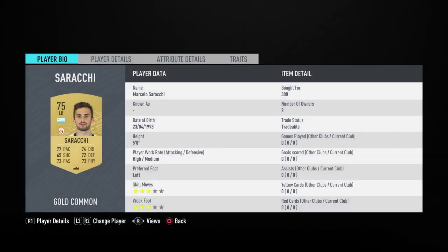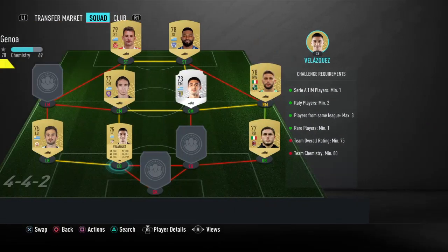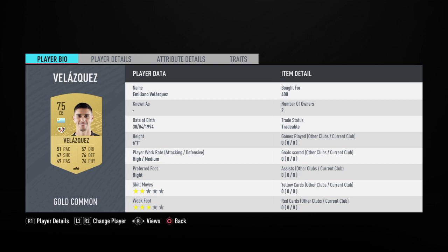We've got Solace up next — Marcelo Solace — who plays with Galatasaray, at 300 coins as he's a 75-rated. Then we've got Velasquez, who is 400 coins on buy now, but again 300 or 350 on bid is possible.